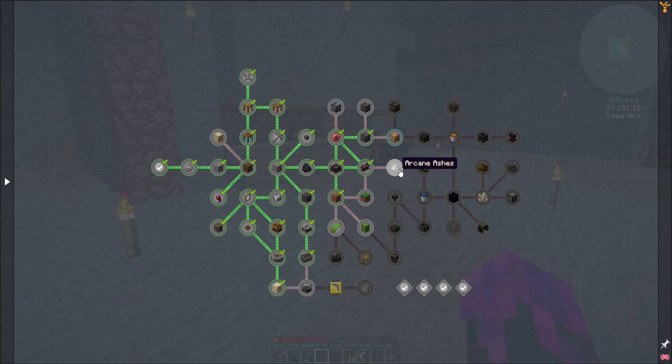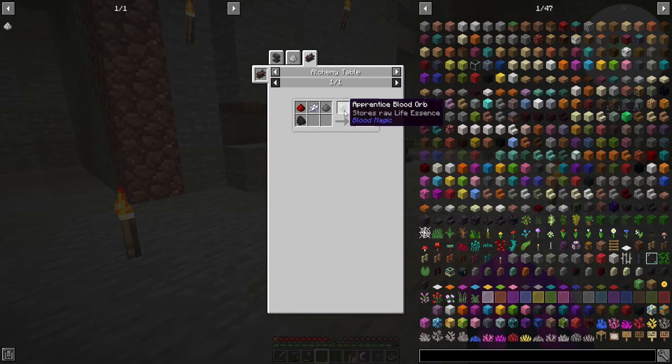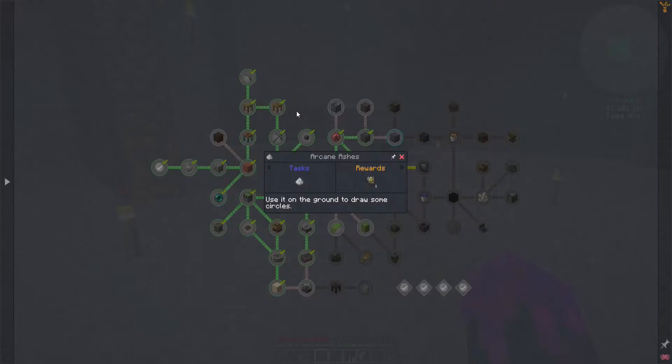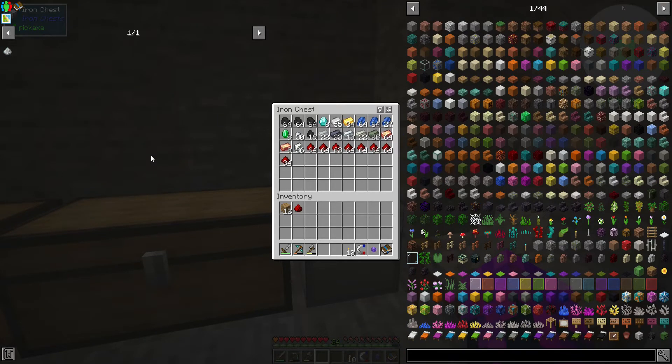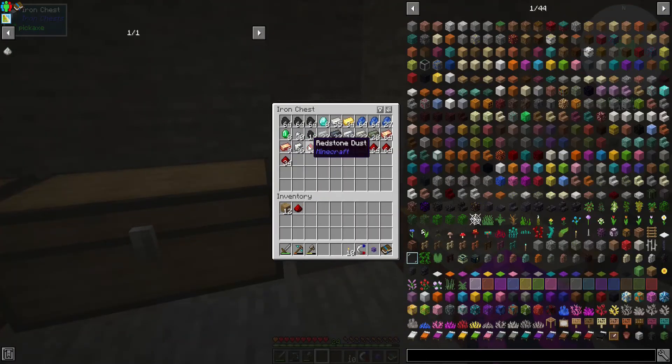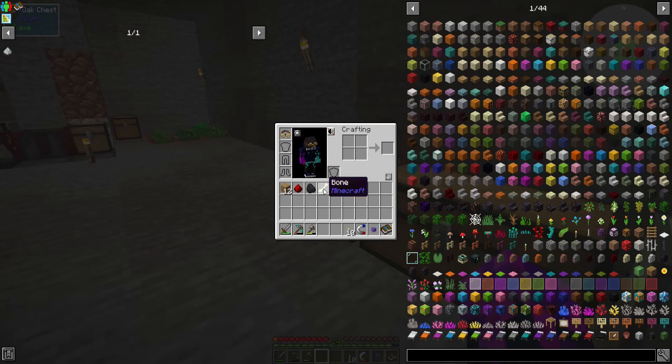So to start things off, we will need arcane ashes, which is actually not a very hard recipe. We need gunpowder, coal, white dye, and redstone — that is very easy. One redstone, we need one coal, not the tiny coal — this coal. We need white dye, which is basically bone meal.